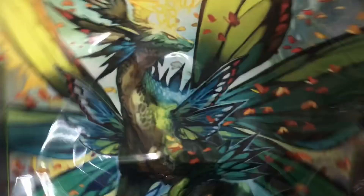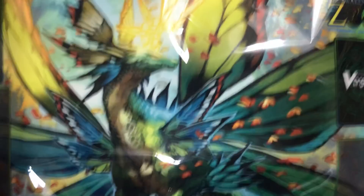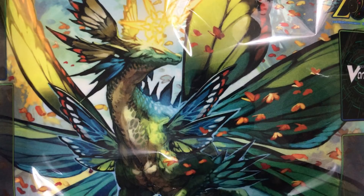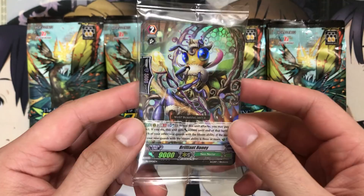With all sneak preview kits you also get the play mat that has Zoa fully featured on it. Looks very, very nice and we have the eight sneak preview kits plus the seven prize packs which will open up at the end as well. With each sneak preview you also get promos. We have Brilliant Honey for Neo Nectar as the promo for our sneak preview kits. So very cool and without further ado let's go ahead and zoom the camera in and get started.